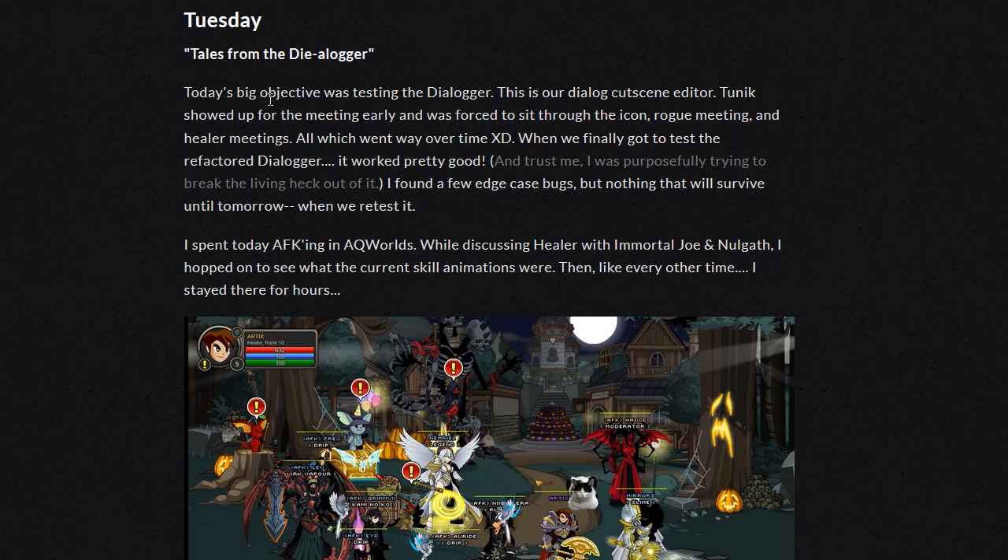Today's big objective was testing the dialoger — our dialogue cutscene editor. Tunic showed up for a meeting early and was forced to sit through the icon, rogue, and healer meetings, all of which went well over time. Way over time. When we finally got to test the refactored dialoger, it worked pretty good. I was purposely trying to break the living heck out of it. I found a few edge case bugs, but nothing that will survive until tomorrow when we retest it.